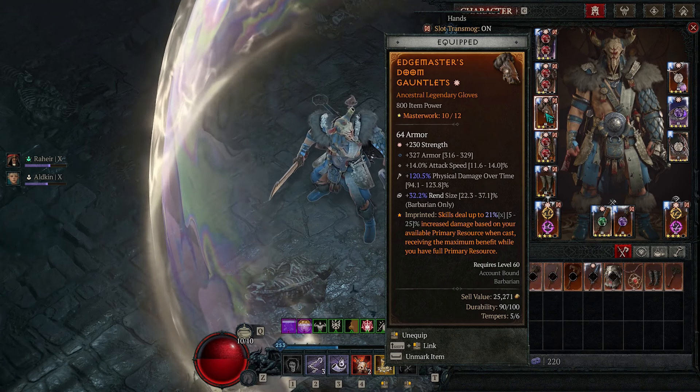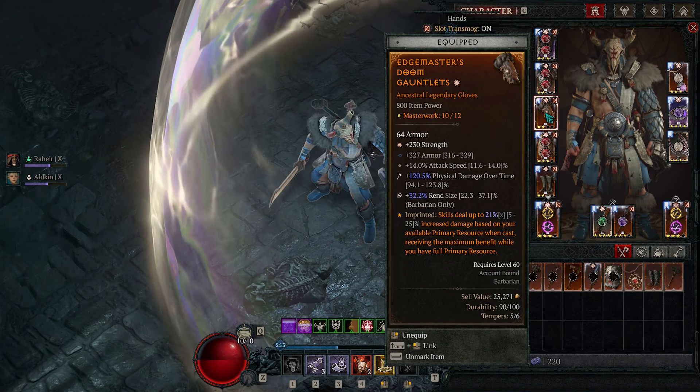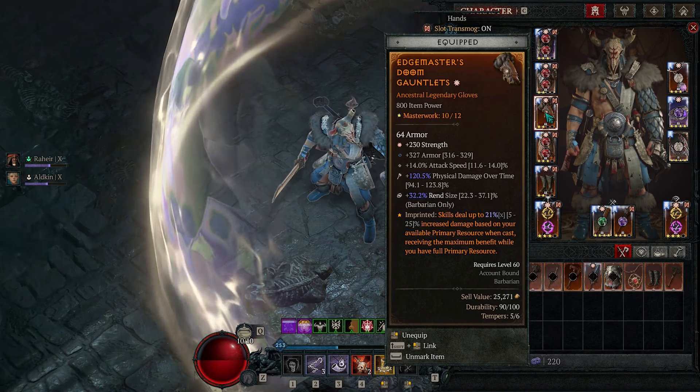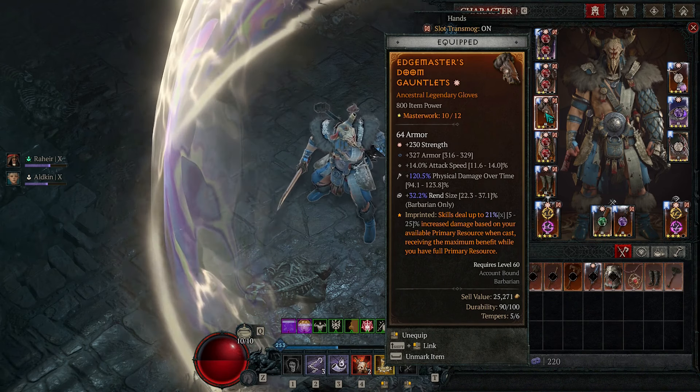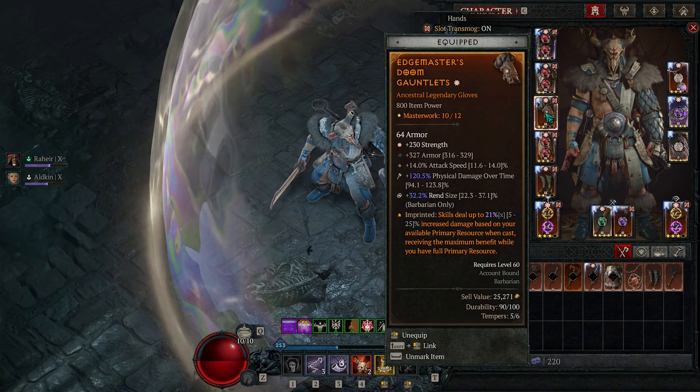Here we have the Edgemasters. For tempers you want damage over time and Rend size — you need at least one temper of Rend size. We don't need any more critical strike chance, so I went for strength, attack speed, and armor. If your armor is capped out, go for ranks to Rend.